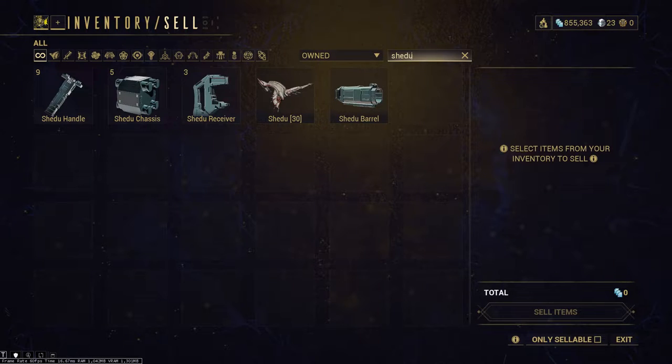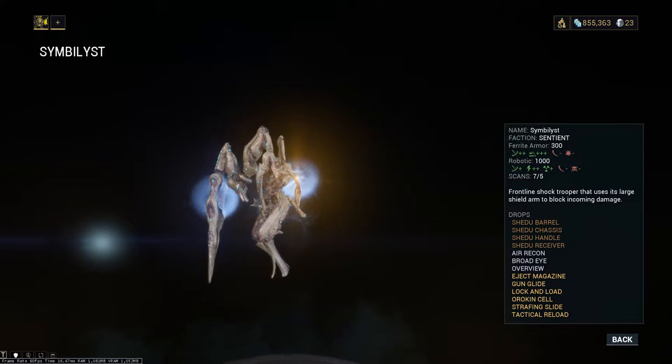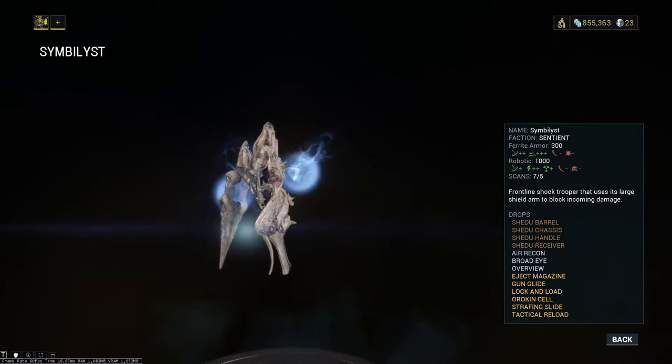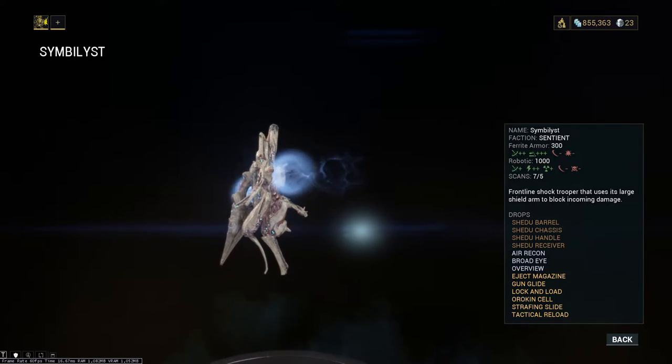I'm not 100% sure about this, but I think you can farm Shadow Parts as well using this method — because how else could I have this many? Shadow Parts are dropped by Symbolists, which are abundant in the Murex. So you can get multiple things done by doing this one farm.